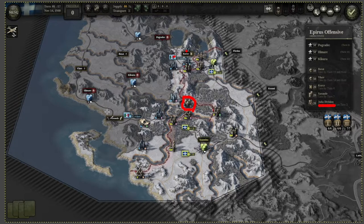For Sarande, you also have to take it by out-of-supply. Their supply hub is in Vlore and there's one in Duress — those are their supply ports and they supply up from there. What you want to do is stand here and here to surround Sarande. You should be able to do this around turn 3 or 4, and then very nicely out-of-supply Sarande by turn 7.